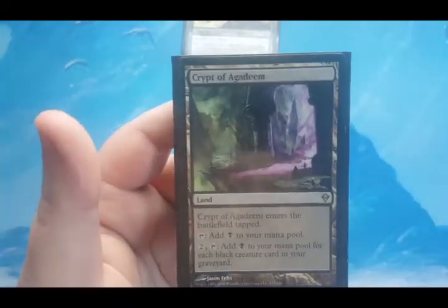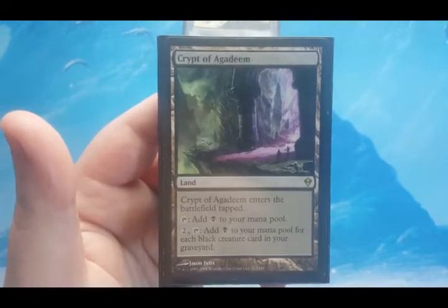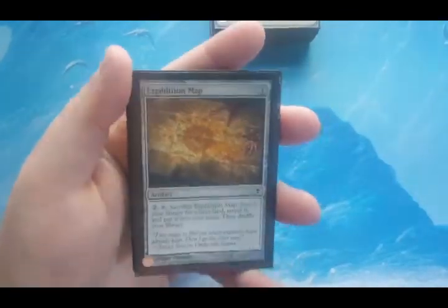And then Crypt of Agadeem — it enters tapped and adds one black, or for two and tap you can add one black for each black creature card in your graveyard. There are going to be creatures dying and coming back. I'll test it and see how well it performs alongside Nykthos and Cabal Coffers. I know those are going to perform, but I'm not sure about Crypt of Agadeem yet, so we'll test it. I have other options for lands.